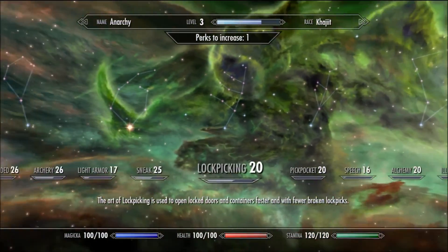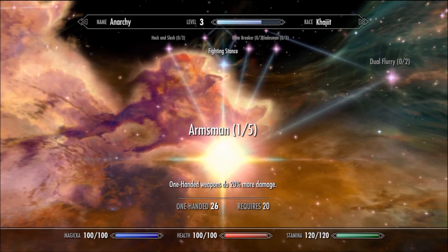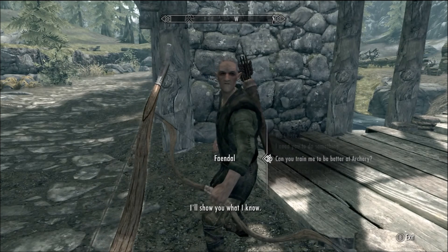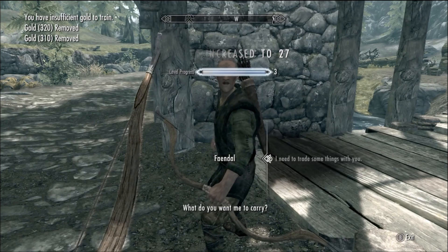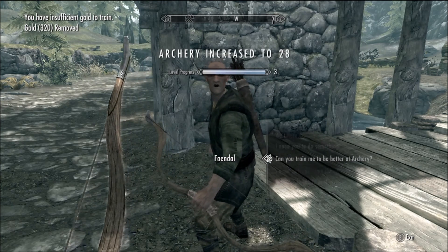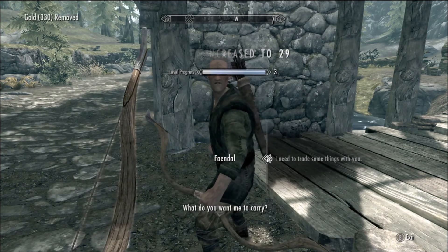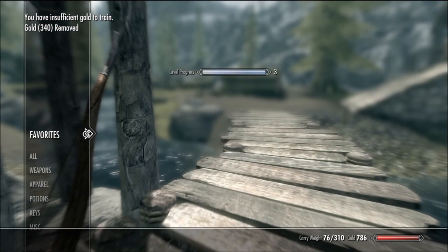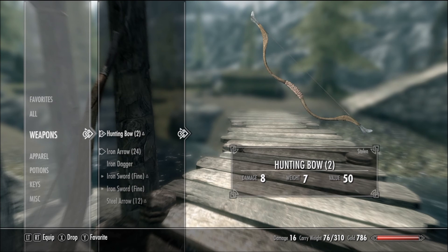I'm going to put the skill points into one-handed, because I'm going to be using that a lot. I'm just going to get up to level 30 with this real quick. It's really handy because it's free archery levels, and if you're going to be an archer, nothing's better than that. Going to go ahead and level to 30, then favorite my weapons.